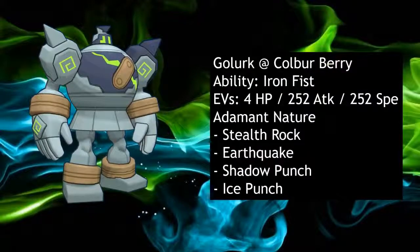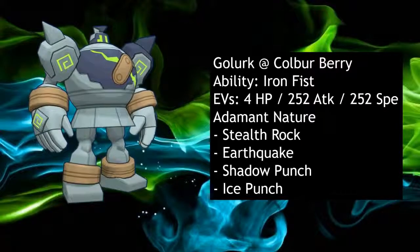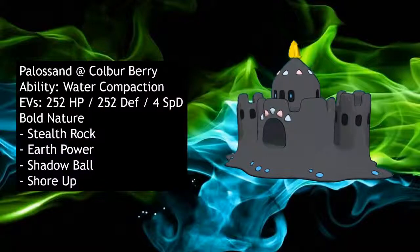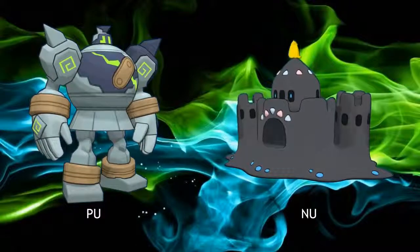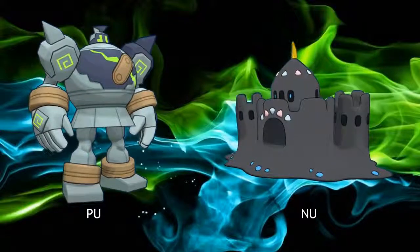For moves, Golurk usually runs Stealth Rock, Earthquake, Shadow Punch, and Ice Punch, but it has a lot of variety in its move set. Palisand runs Stealth Rock, Earth Power, Shadow Ball, and Shura. Both of these Pokemon really function as rockers for your team — not purely offensive or defensive, fitting a pseudo mixed niche. In Showdown, Smogon places them in NU and PU respectively, with Palisand doing slightly better by being a little more defensive, while Golurk typically runs more offensive.